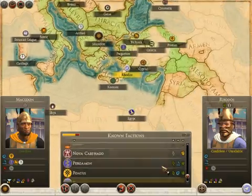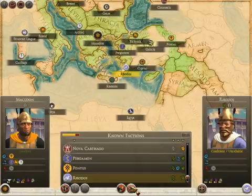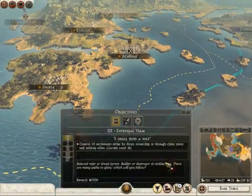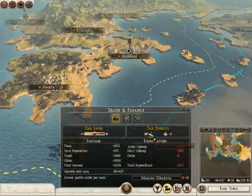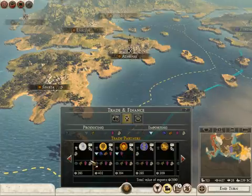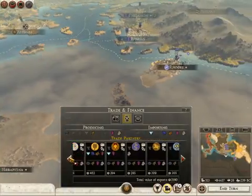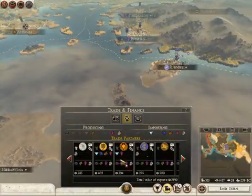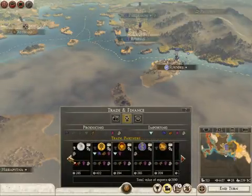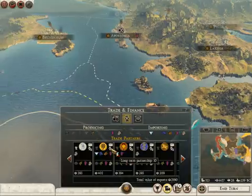We'll leave Rhodos since they're giving us income from trade. They're importing basically everything we produce. So that's a good time. Let's look at our finances over here. Trade — from Rhodes we're getting 200 per turn. Our best trade partners are probably Pontus and Rome. But everyone's giving us about 200. Pontus and Rome, more. The RDA, more. But this is good, this is really good.